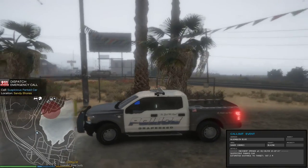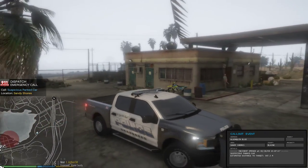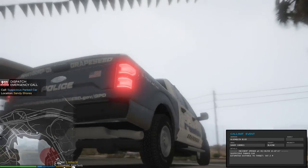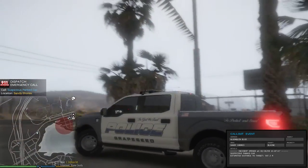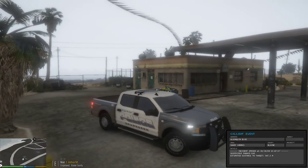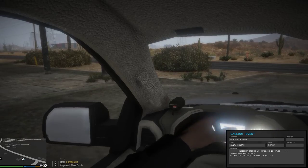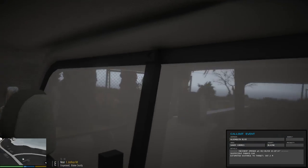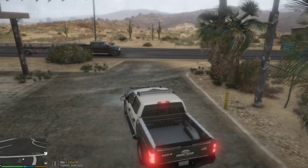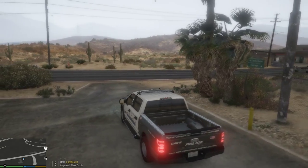We used the F-150 today. Citizens reporting a suspicious vehicle in Sandy Shores. I'm not sure of the color — it's supposed to be black, but it looks like it's a little different. It's not as black as the rest of the vehicles. It still looks good. Here's the inside of the F-150. This is made by Trooper 18. The car pack we're using for Grapeseed is made by Trooper 18.